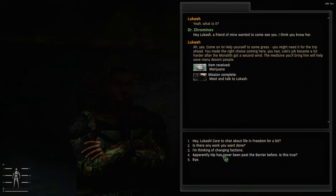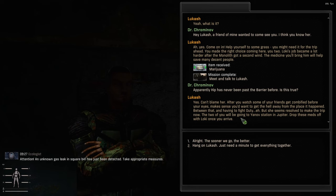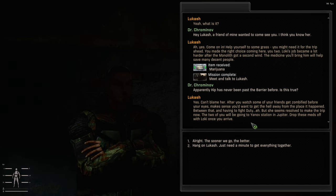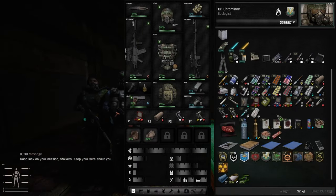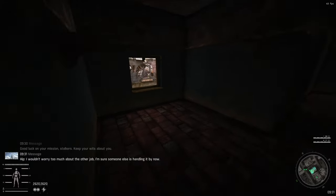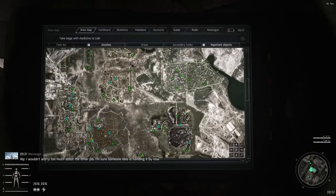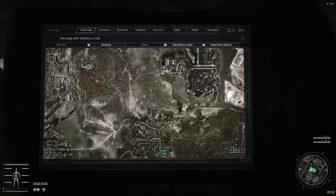Apparently Hip has never been past the barrier before. 'Can't blame her. After you watch some of your friends get zombified before your eyes, makes sense you'd want to get away. Between that and having to fight Duty... but she seems resolved to make the trip now. The two of you will be going to Yanov Station in Jupiter. Drop these meds off with Loki once you arrive.' So it's two scientific medical packages — almost four kilos. We do have the mission: go to Yanov Station and take the meds to Loki. But for now, we will go to Radar, which is pretty scary.